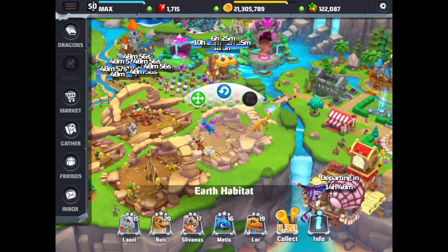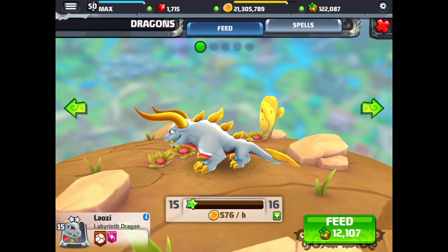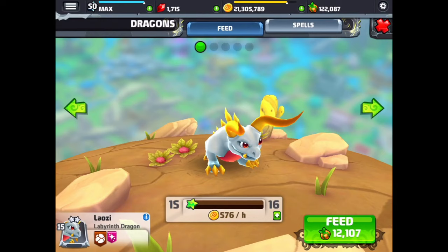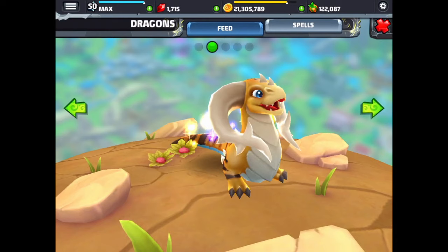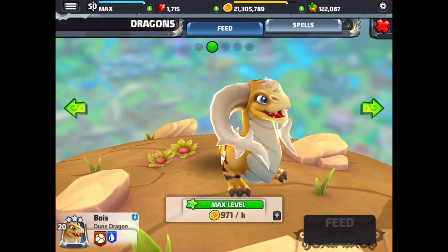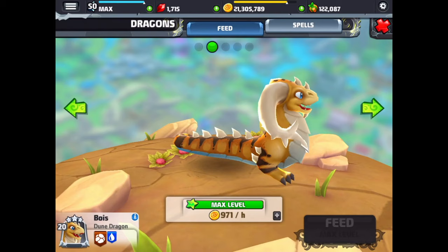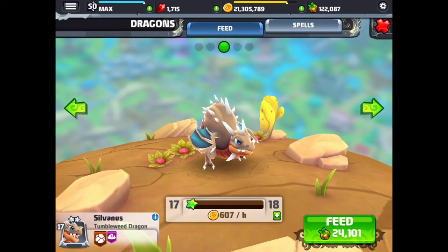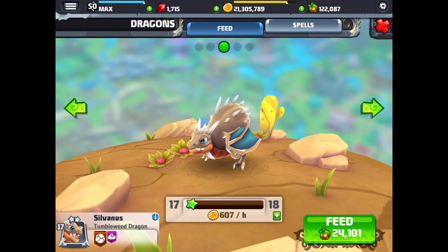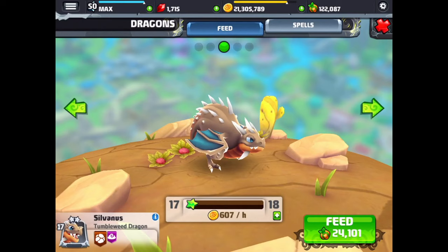We're going to move over to this habitat. Next up is the labyrinth dragon — almost looks like a bull with those giant horns on the front. And then we have the dune dragon — nice long snake-like tail on the dune dragon. And now this is the tumbleweed dragon — kind of a bizarre looking little dragon, a bit of a hunchback, stubby little tail, still a neat kind of dragon, very different looking.